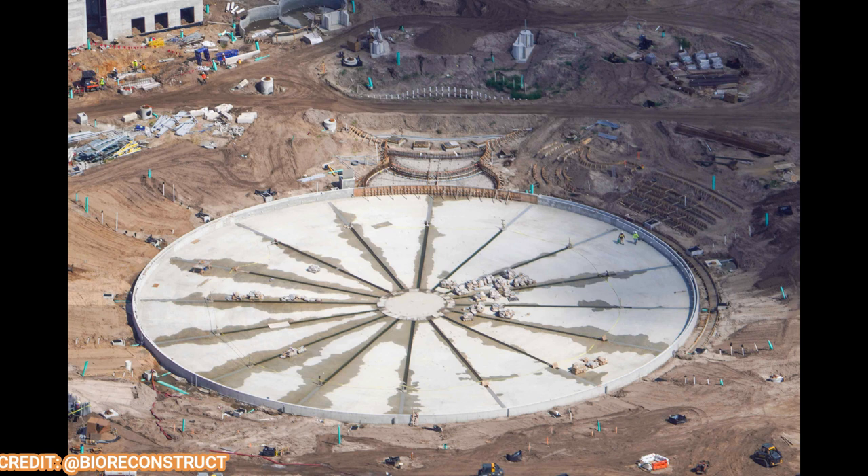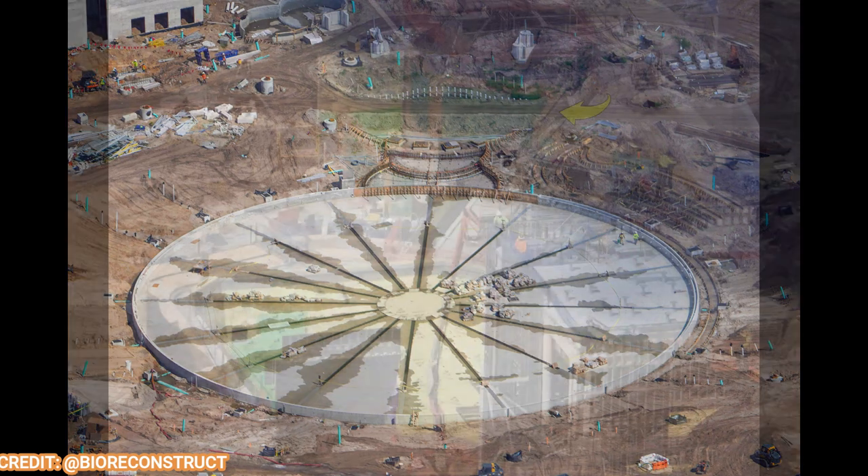Moving on to the other water feature in the Celestial Park area: a massive Bellagio fountain-style hub water show area. You can see they're starting to grade some areas for potential audience seating and viewing areas for the show, which will also use fireworks. This will be a premiere show — it looks small in photos but it's actually pretty big. I cannot wait to see what kind of shows will be here. Maybe they can even incorporate drones alongside fireworks, which would be really awesome.